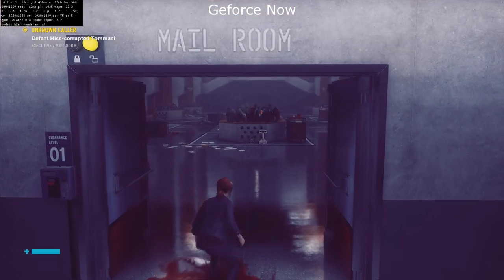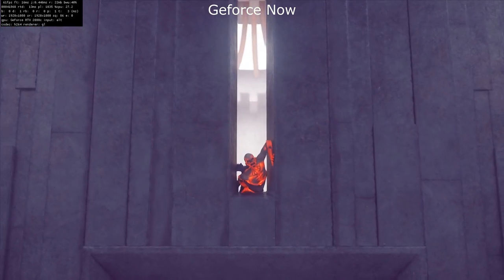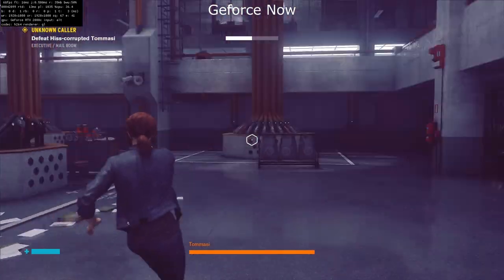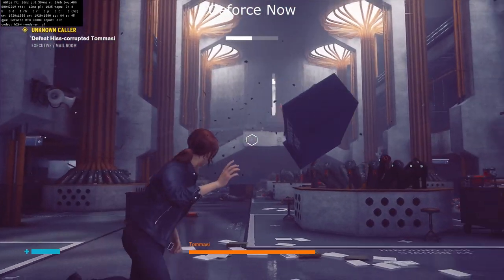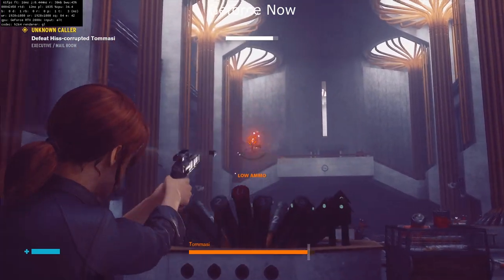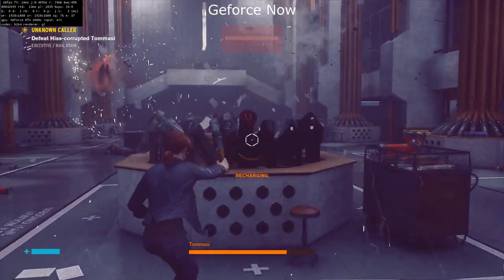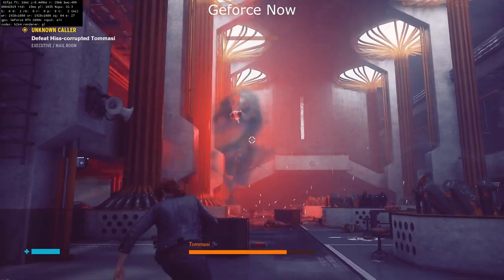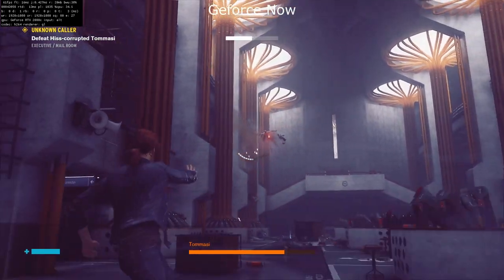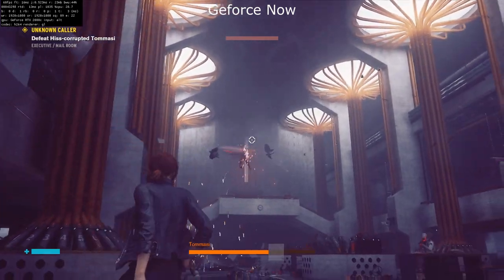Going into the same boss fight that we saw with the Shadow, you can see how much more fluid it is. Obviously the RTX 2080 is a far superior card to the GTX 1080. Considering GeForce Now is only five pounds a month at the moment — I don't know what that's going to be when the Founders period runs out — but it is an absolute bargain if you manage to get into it.